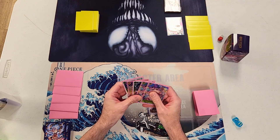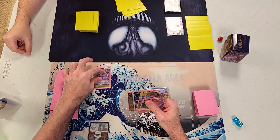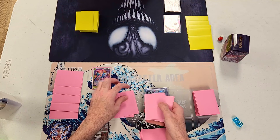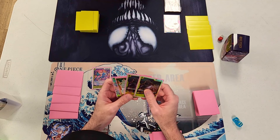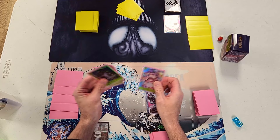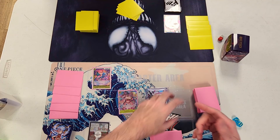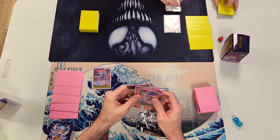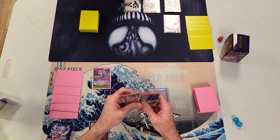Now for the gameplay. I went first and played Pudding as a searcher. This is a mirror match — he's running Katakuri as well. I searched the top 4, and I forgot that with Pudding you can also take a Sanji card because he's Vinsmoke. I would have taken Sanji but since I forgot, I ended up taking a 7-drop Linlin instead. I pass to my opponent — he draws, puts out 2 Dawn, and passes.